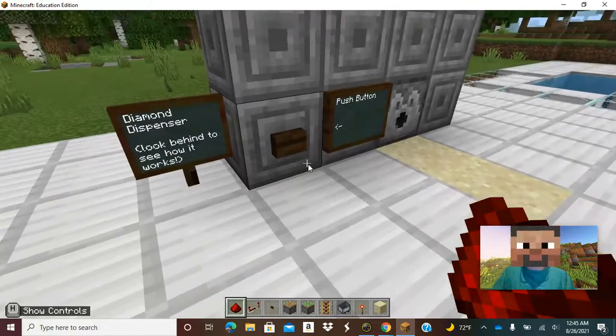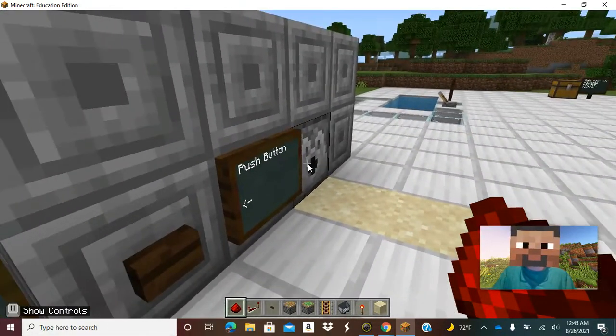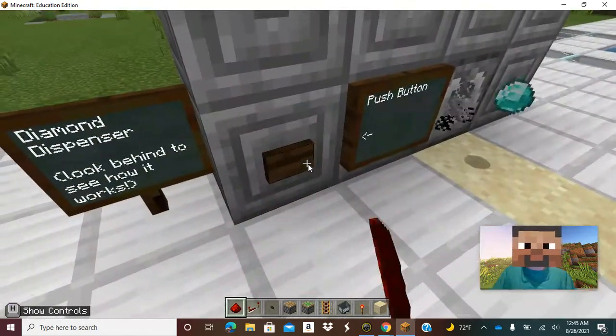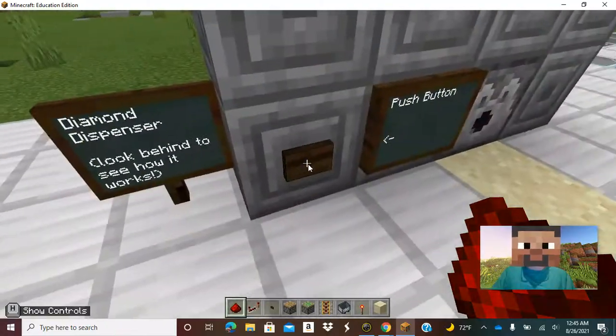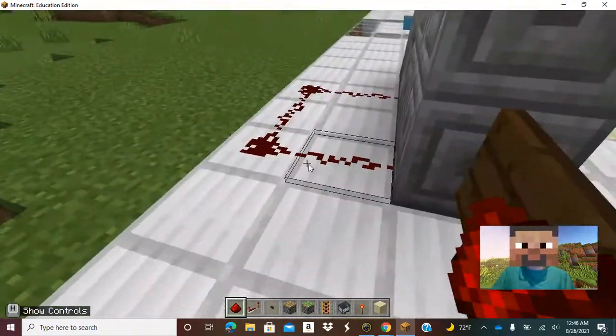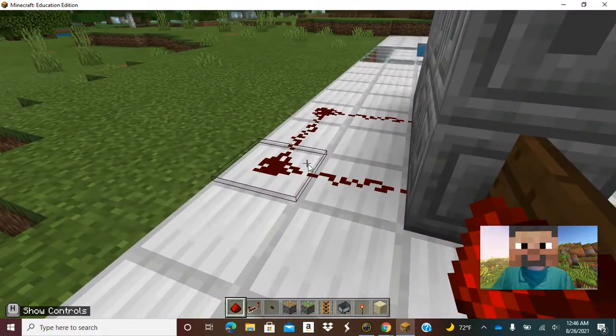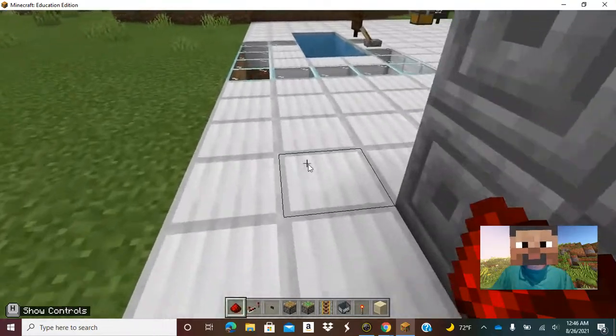There are also dispensers. You can just have a button instead of a lever — push a button and diamonds just come out. Push another and there's no more diamonds left. They built this simple system and you can see the redstone running the energy all the way through to the dispenser, and then it pushes the diamonds out.